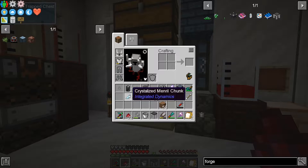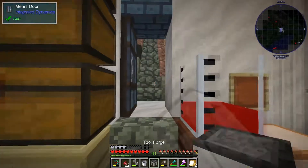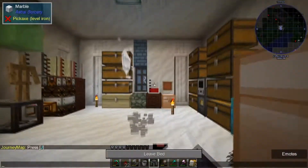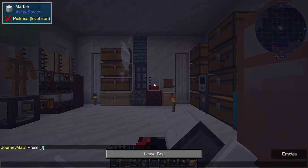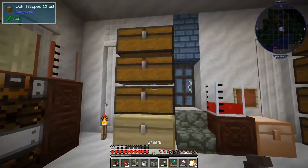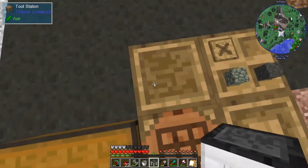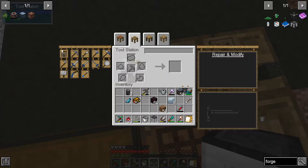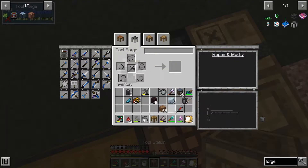Now, where did we leave off? Oh yeah, we got ourselves the Tool Forge, made out of steel — not iron, steel. It's night time, let's go to bed. Yeah, we got a lot of steel done in the last episode, and finally we made ourselves the Tool Forge. Oh man, this thing. So this is our tool station right now, and this is the Tool Forge.